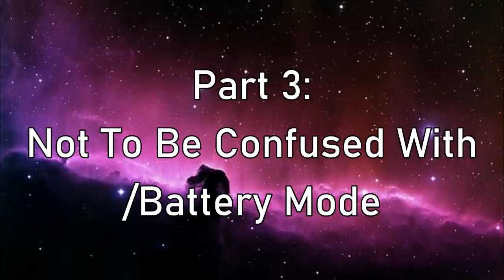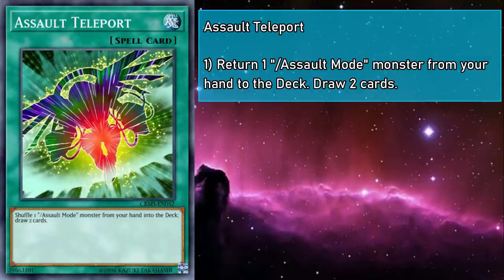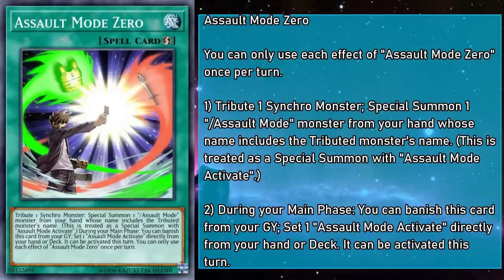Alright, that's all the monsters — now it's time for the spells and traps. Assault Teleport is a normal spell that returns an Assault Mode monster from your hand to the deck to draw two cards. This was something of a necessity to run during the theme's first run. Instead of letting Assault Mode Activate summon from the hand as well, they gave us an archetypal draw two spell that puts it back into our deck, and it doesn't function in a way that guarantees we won't draw it again. And what's funny is that, because it doesn't have Assault Mode Activate in the text, it can't even be searched by Psy Reflector nowadays, which is pretty rough. This is definitely a teleport spell card I'm okay with not mentioning ever again. Assault Mode Zero is a quick play spell that tributes a synchro monster to special summon an Assault Mode monster from your hand, whose name includes the tributed monster's name. And it's also treated as being a summon using Assault Mode Activate. Now we have a way to summon in-hand Assault Modes, though Zero still doesn't do anything if you don't have the right monsters lined up.